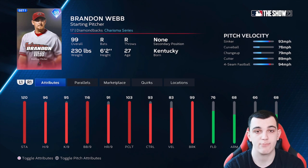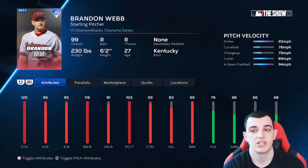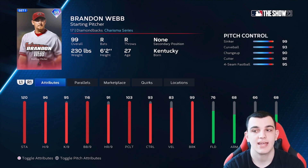Starting off B tier, Brandon Webb from the Arizona Diamondbacks. His per nines of 96-95 are a little low, and 103 pitching clutch helps. Velocity is also a little low. But the reason he's above guys like Severino and Dontrelle Willis is his pitch mix: sinker, curveball, changeup, cutter, four-seam — a much better mix. He also has elite control, so you're going to be dotting corners on pinpoint. Velocity and hits per nine would hold him back from A or S tier.